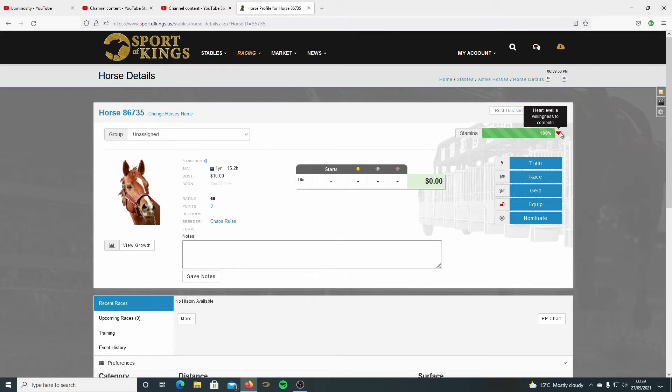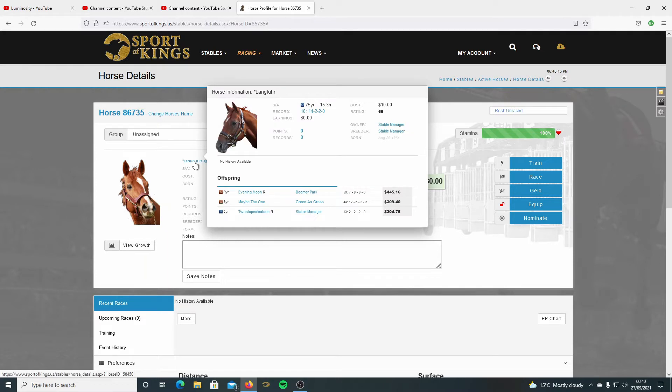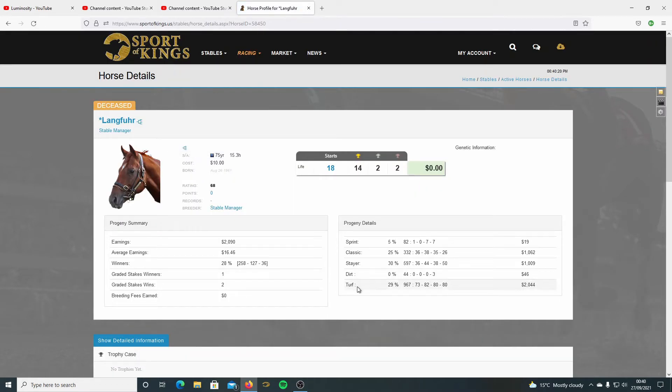The first thing to note is the heart - it's three quarter red which is very good. The heart shows a willingness to compete, so the more red in there the better. You do get black hearts which a lot of people don't like, but it's not really a bar to success. The next thing is the growth, which shows the growth on the ground. As a yearling it won't show you the maturity - you can't see that until the horse turns two. You can see there's plenty of growth on firm and soft, they're 99%. It's a turf horse. You can also check on the sire's progeny - they're almost predominantly all turf, and normally classic or stayers.